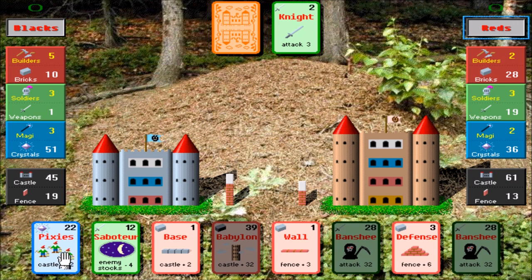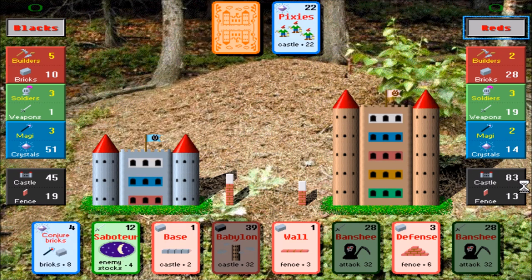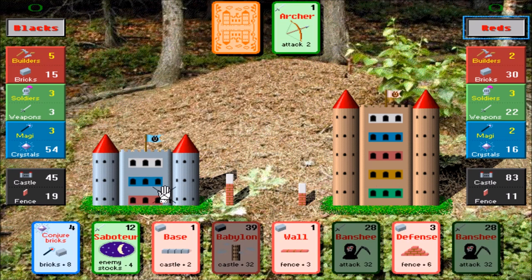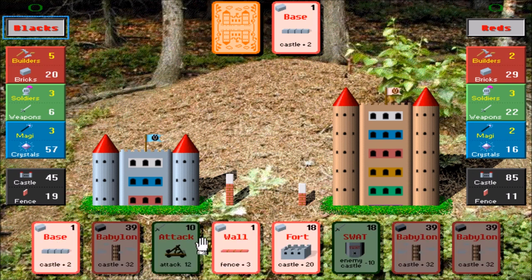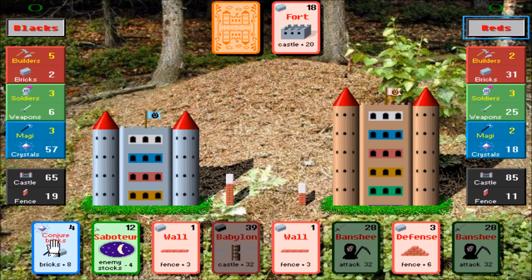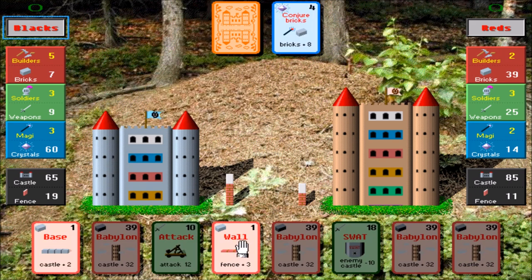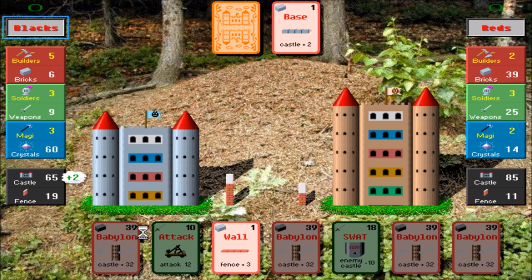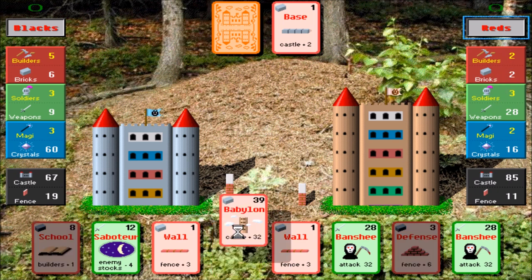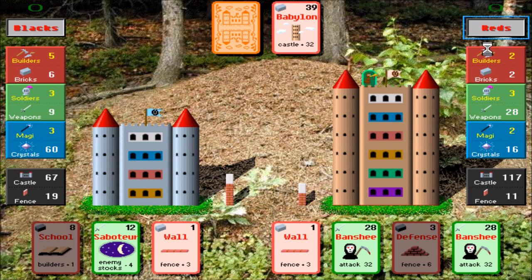I'll play a knight and try to knock down this fence a bit. As the reds — Pixies, huh? Castle plus 22. Now he's up to 83. I need to knock him down to size, so I'll play an archer to knock this fence down. He'll go ahead and build more castle. I'll play the fort card and try to get up myself. Red is winning the castle game right now. He'll conjure some bricks to maybe get to Babylon on his next turn. I've got all high cards — Babylon, Babylon, Babylon. He goes ahead and plays Babylon himself — 117. So red ended up winning the game, despite the fact that blacks had more resources going over the course of time.